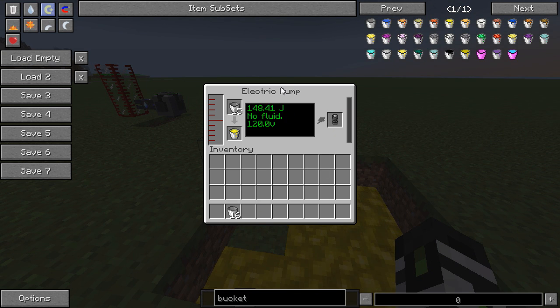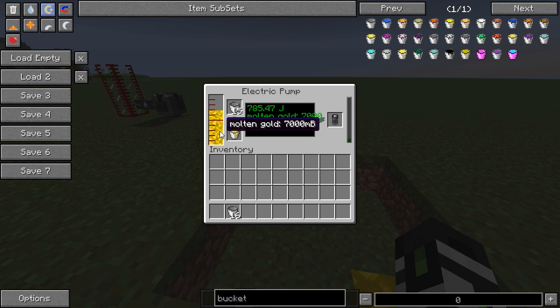Therefore, if you power an electric pump added by Mekanism, it will pump up this molten gold — 5,000, 6,000, 7,000, 8,000 millibuckets — instead of giving you 800 millibuckets. Now, what does this mean to you? Well, 1,000 millibuckets is a full bucket, a full block, or a full ingot. 100 millibuckets is equal to a nugget. Those little slivers are equal to a nugget, but nobody told Mekanism.